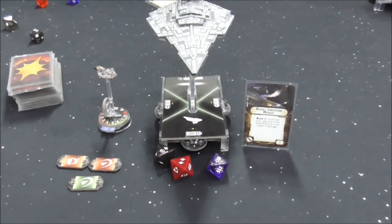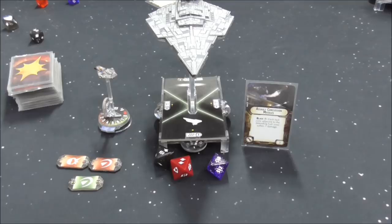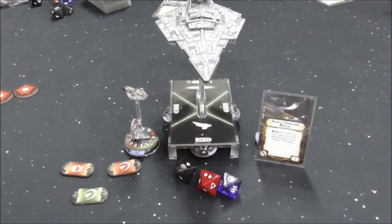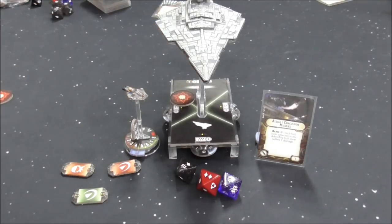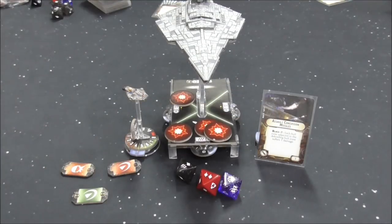Next up is Assault Concussion Missiles. Each hull zone adjacent to the defending hull zone suffers 1 damage. So we apply that to both adjacent zones, then apply the main damage: brace down to 3, the shield at the front takes 1, and the hull takes 2. In a second example where the front and side hull zones have no shields, triggering assault concussion missiles causes the adjacent hull zones to take 1 damage each — one of which goes directly to hull since there are no shields. Then the remaining 3 damage is applied directly to the ship.